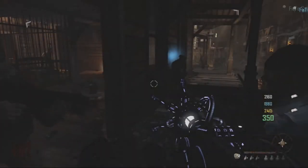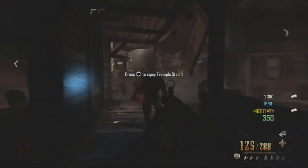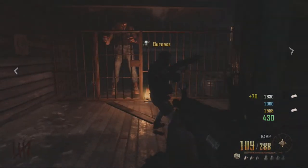Hey, what is going on guys, it's Ryan and welcome back. Today I'm going to be showing you guys an unlimited ammo glitch on the map Buried. All you want to do is come where I am and draw one of your favorite guns on the wall — this is going to be your unlimited ammo weapon, so choose wisely. I'd recommend the AN94; it has a lot of power and a lot of ammo.